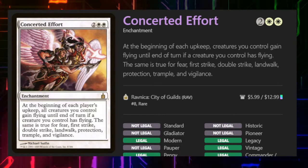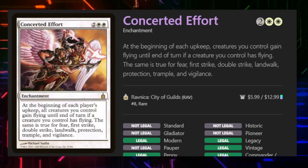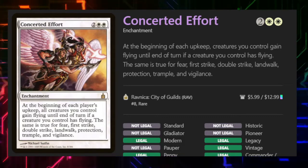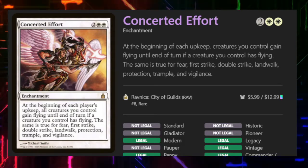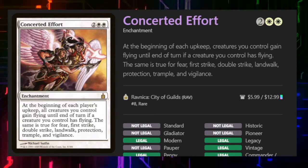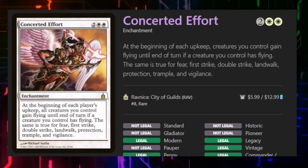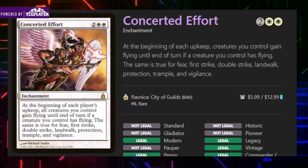So I was looking at the card Concentrated Effort. It's one of many cards with this type of byline: at the beginning of each of your upkeeps, creatures you control gain flying until end of turn. If a creature you control has flying, the same is true for fear, first strike, double strike, landwalk, protection, trample, and vigilance.